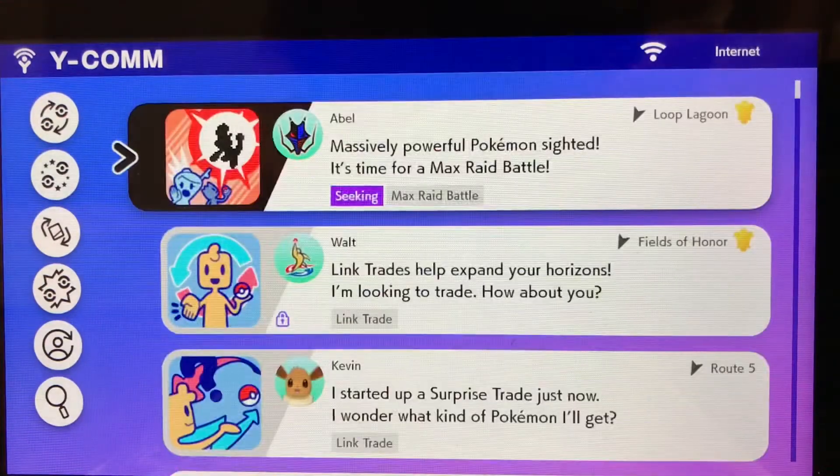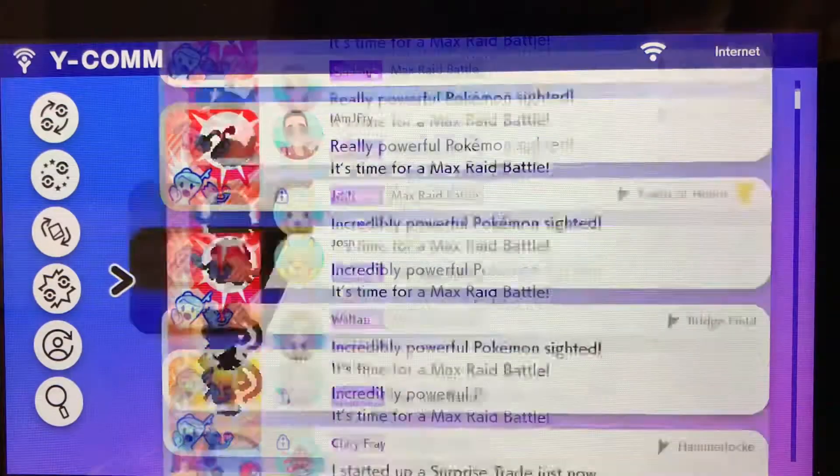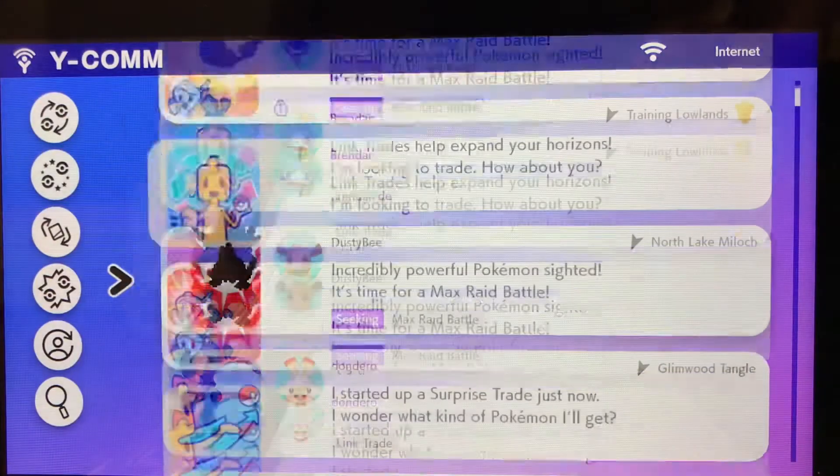You see more raids are appearing now and you could get into any raid now. Just walk around a little, go back to Y-COMM, and more will appear. Go back, walk around again, and you could get some more.